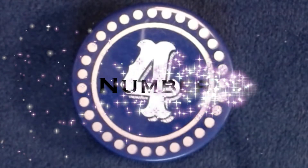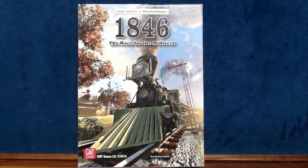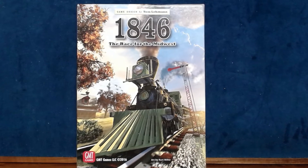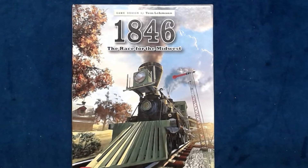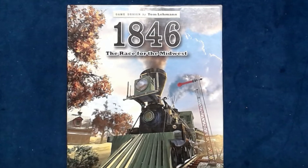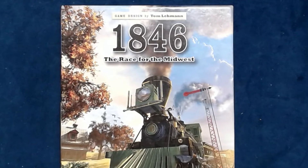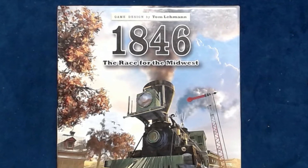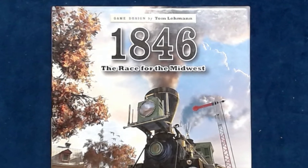Number four: 1846, Race for the Midwest. Designed by Tom Lehman, who also designed Race for the Galaxy and Res Arcana, and published by GMT Games. This is probably the second most popular 18xx title. Designed for three to five players, it plays in two to four hours and was first published in 2005 and is still available from GMT Games.